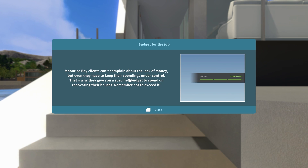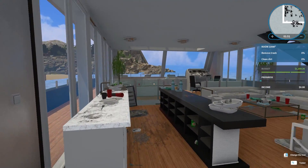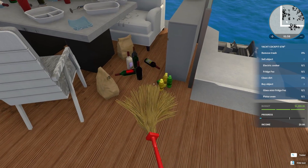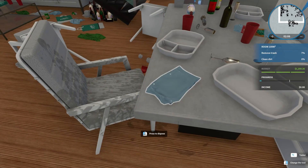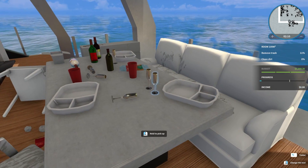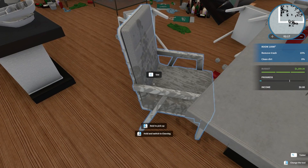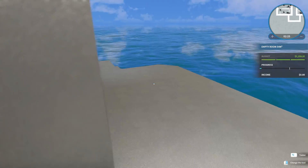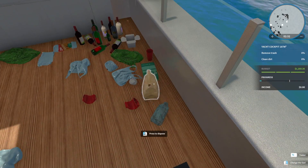Clients can't complain about the lack of money, but even they have to keep their spendings under control. That's why they give you a specific budget to spend on renovating their houses — remember not to exceed it. So I've got a budget to not exceed. Hold and switch to cleaning — yes, here we go. I might have to go to the hand tool and dispose of all the bits and bags. You can sort of see there's a leveling system as well — at least it's fairly clean out here. You can change the way that you detect rubbish as well.